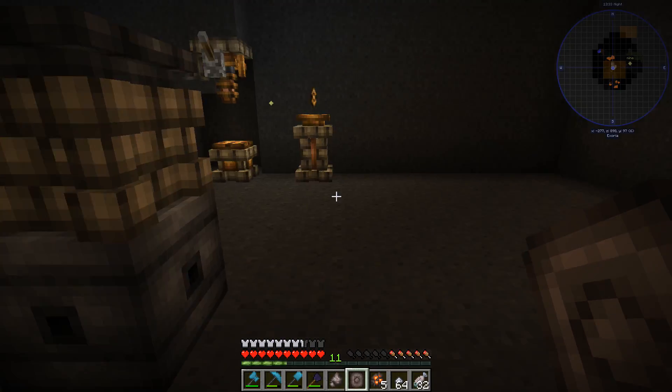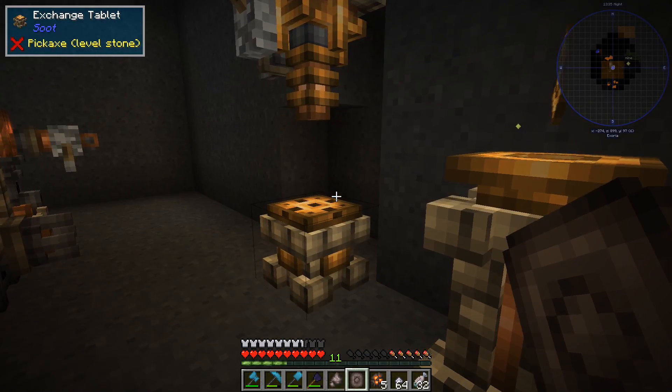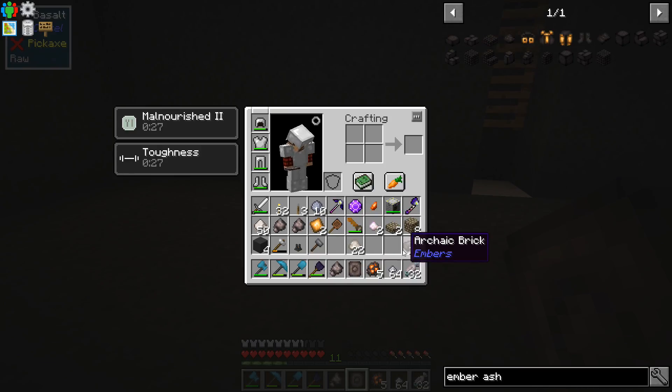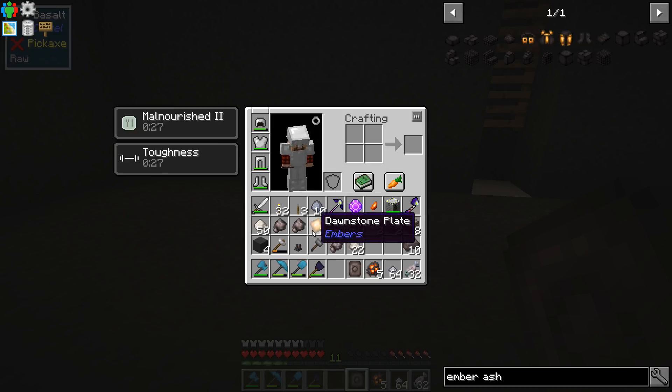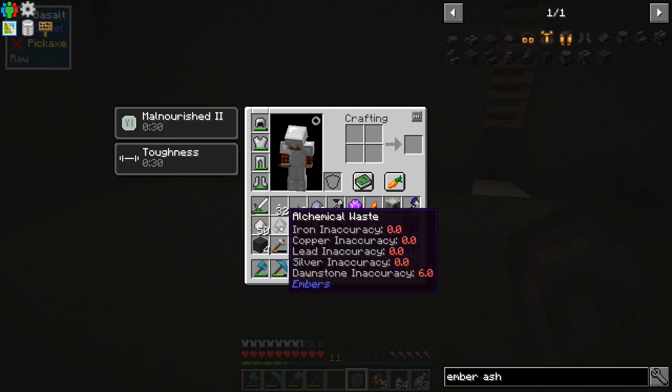This waste can be placed in the stamper to reclaim some of the ash used in the alchemy and can be visibly analyzed to determine how far off you were from the true recipe of your desired product. So what the heck? I don't have enough of these things just to be wasting them around. Dawnstone inaccuracy: eight, six.